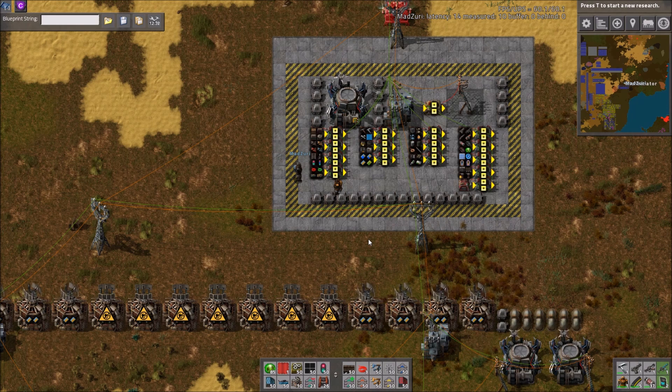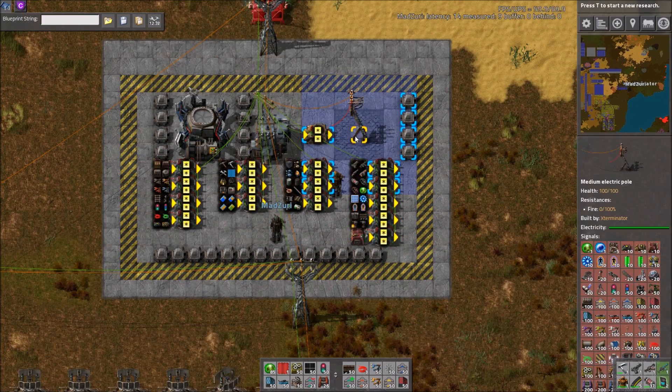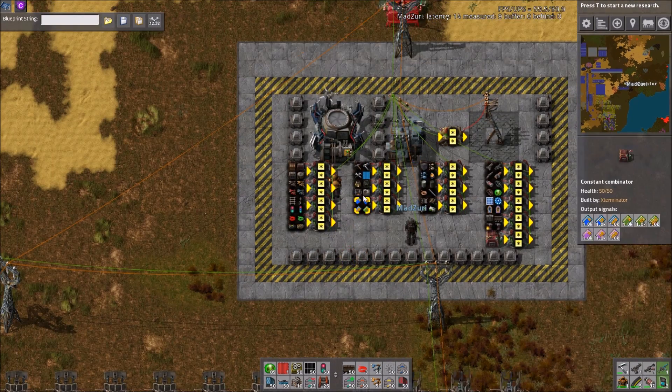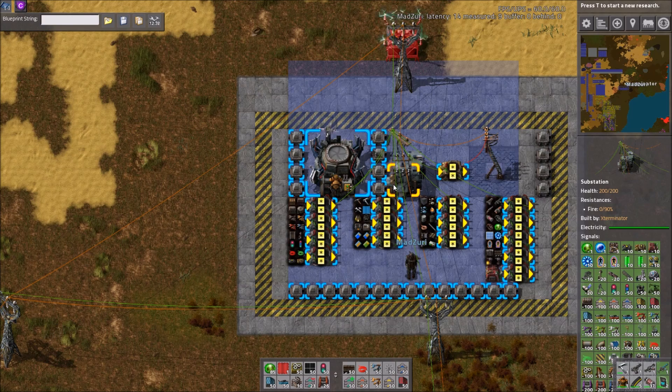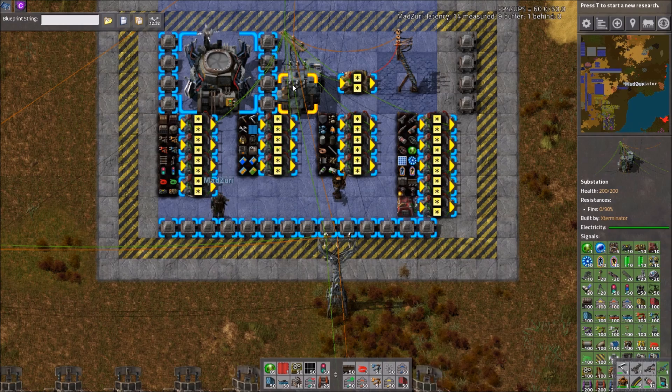This is a design submitted by Enderblast. He's submitted one or two things before, but this is a very cool... what would you even call this? Like a base control center? Logistics Demand-Based System. There you go. Sounds so much better when you say it. Thanks.